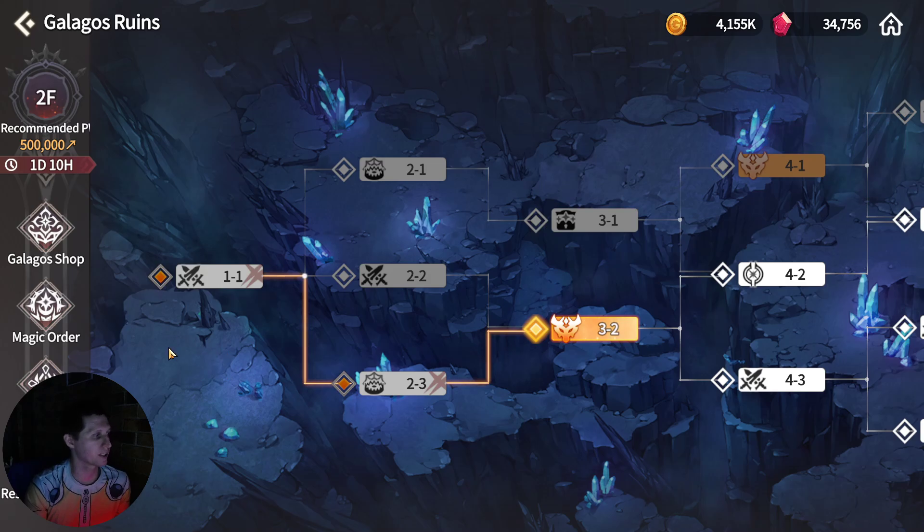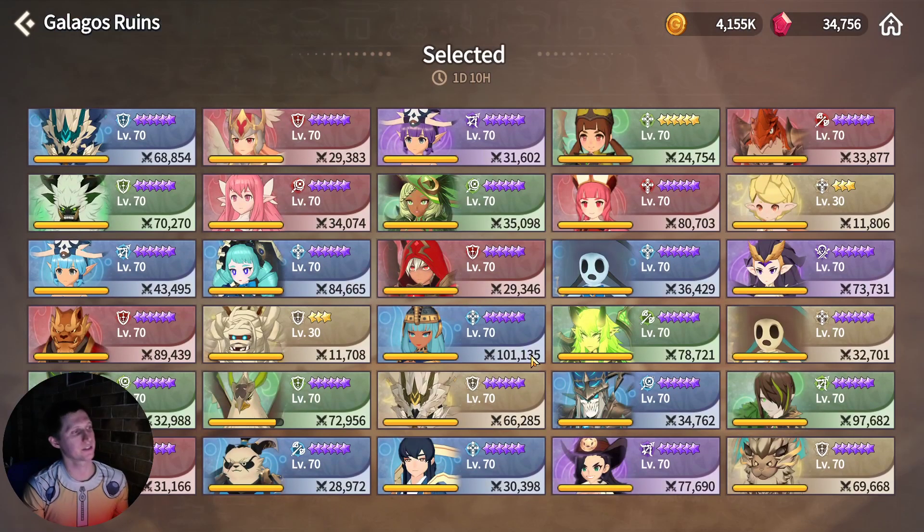Particular types of units you may want to bring: Resurrect is quite handy, along with Invincibility. Resurrect helps if you're using units on bosses and need to run back and resurrect them. In the last Galagos Ruins I did, there was kind of a bug where I picked up a buff that makes you invincible when you go to die — and it was overriding my Cleef. What would happen is it would count as me being dead and then the bosses were resetting.